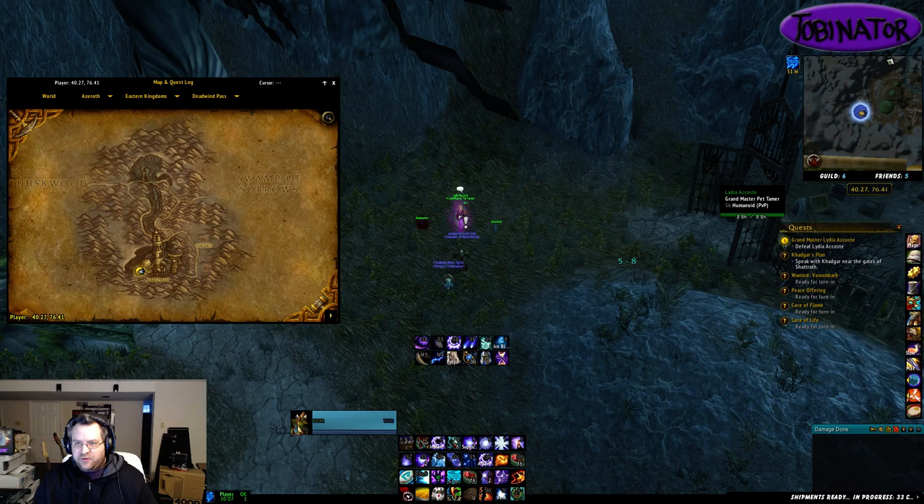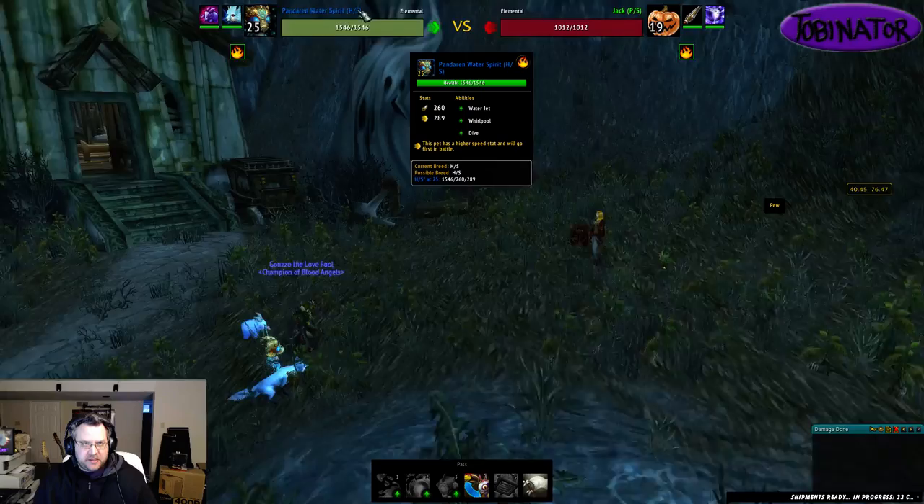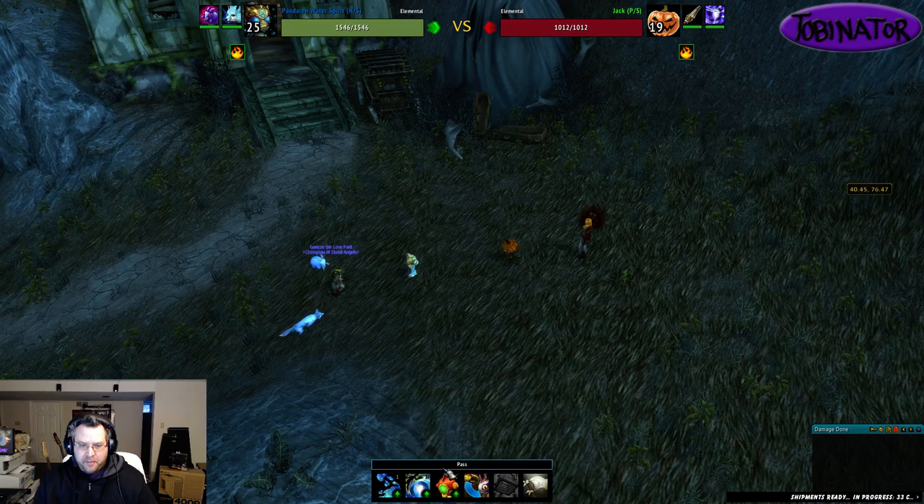I am here to defeat Grandmaster Pet Tamer Lydia Acost with an Elec Plushie in our team to get credit towards the Awfully Big Adventure achievement. We've got the Elec Plushie in the team, and the other two pets I'm using are the Pandaren Water Spirit and Alpine Foxling, but this is probably a one-pet fight.